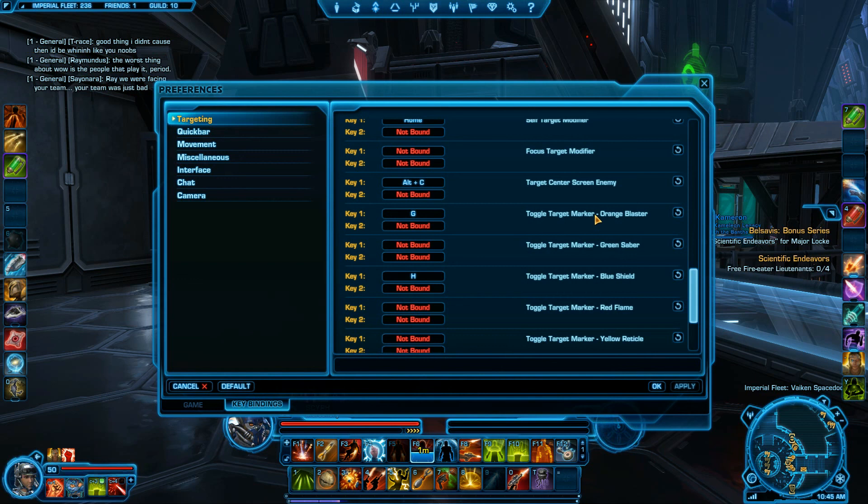You can set up hotkeys for all of this, but I like to use two, and then other people in my party bind the other ones so we can get as many marks up as we need to — we're not constantly doubling our marks like both using star. Here I have the blaster as G hotkeyed, and then I have the shield as H. Those are two keys I really didn't use much, and that's just my hotkeys to mark those.